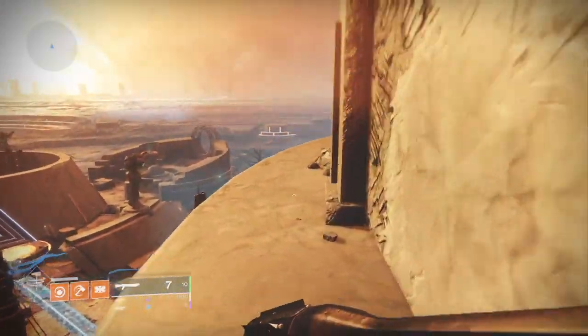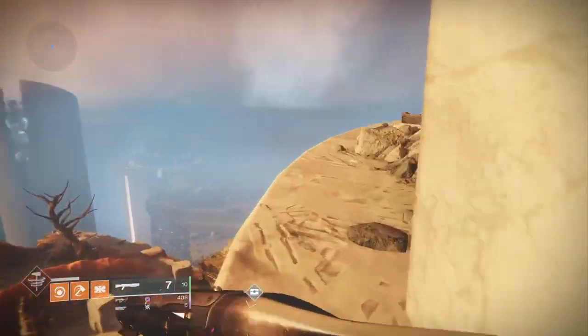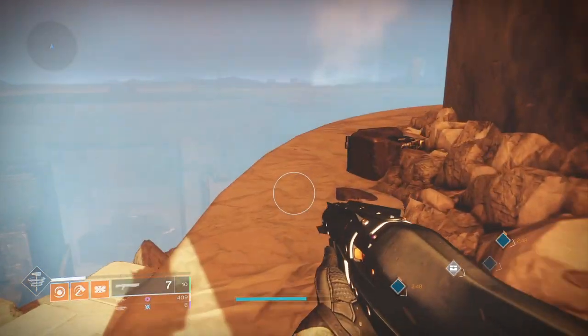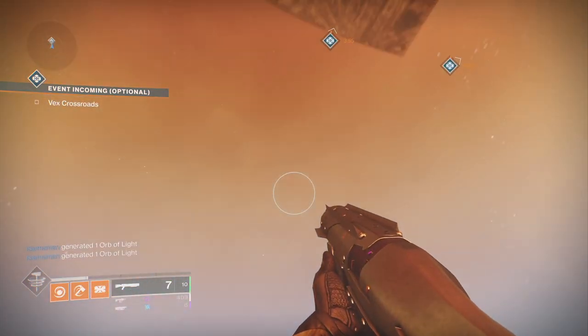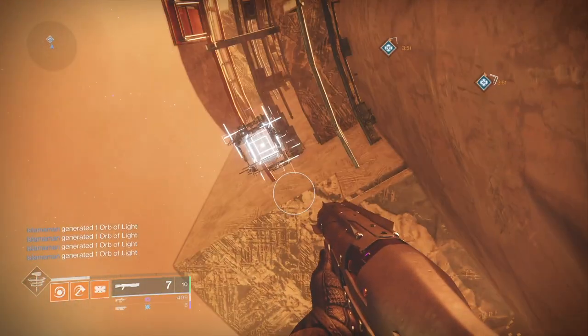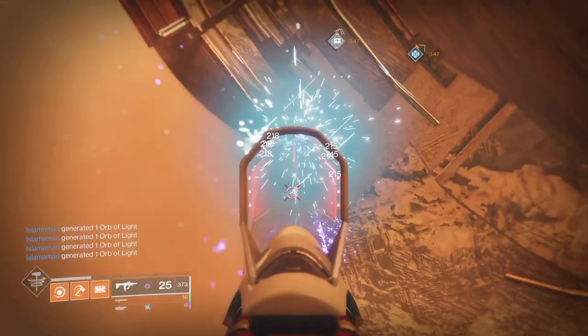From the landing zone you need to make your way around the outside edge of Brother Vance's tower until you get round to the back side of it. It's not too far, but it's not down below — you actually have to look up to see the Vex Transformer. These cube-shaped things look like Vex tech. There it is — that's your first one. Pop that one off and then we'll go look for the next one.